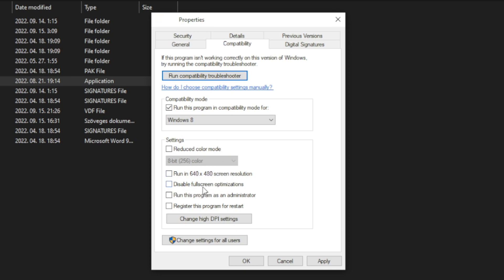And check disable full screen optimizations. And run this program as an administrator. Apply and OK. Play game.